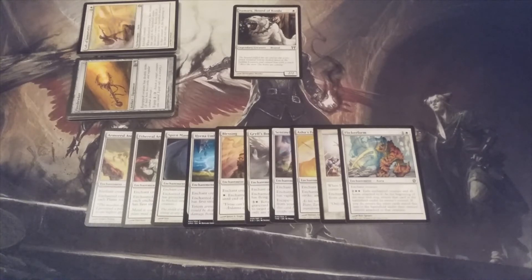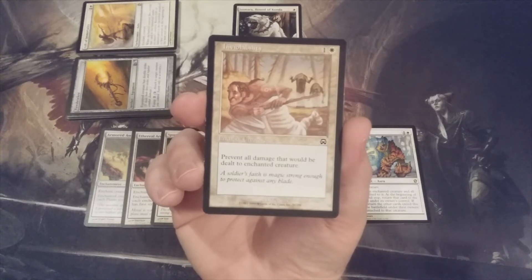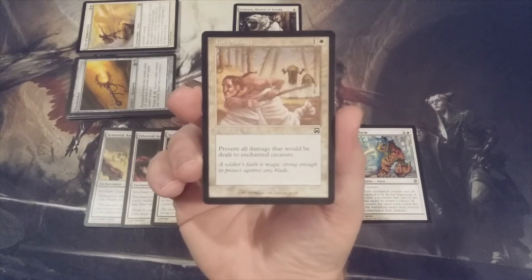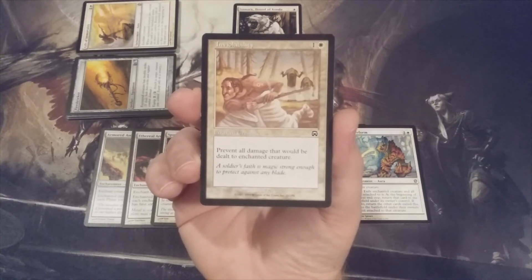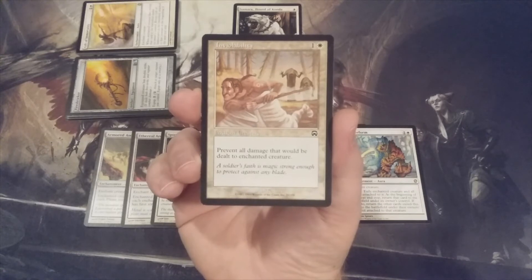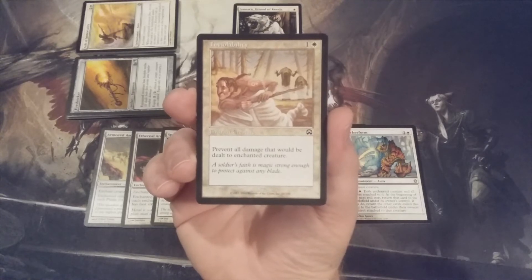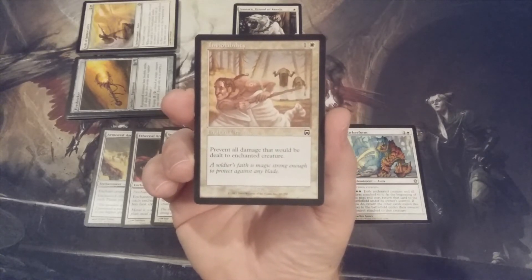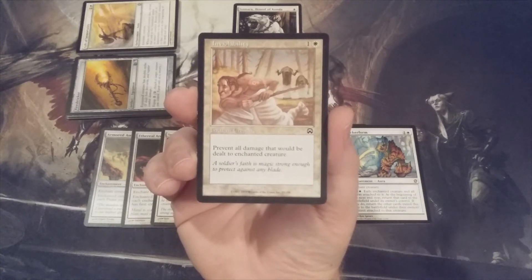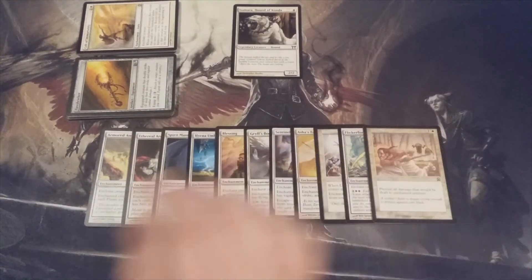Aura number eleven: Inviolability, going all the way back to Mercadian Masques in the 1990s — for one and a white. It prevents all damage dealt to enchanted creature, not just combat damage. This survives Chain Reaction, Blasphemous Act, Comet Storm, and any red damage-dealing board wipe. It doesn't boost power, toughness, or provide keywords, but preventing all damage to our commander is valuable enough to include.